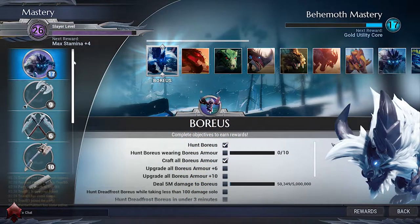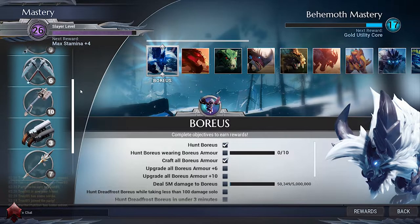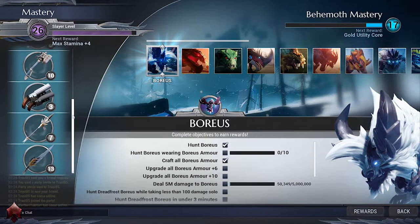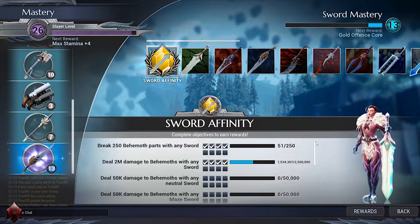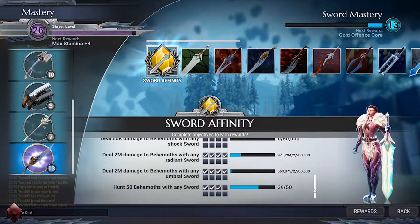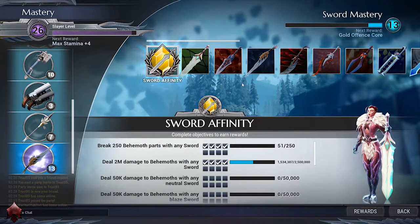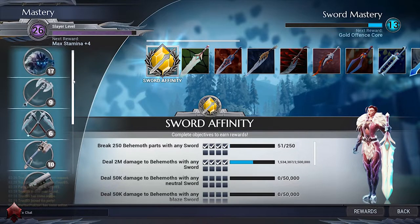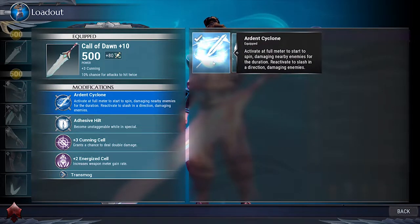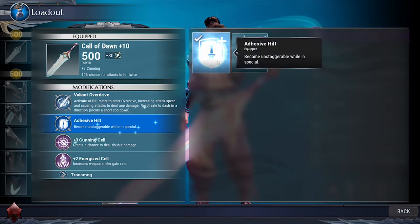The mastery system. Dauntless has a mastery system which has various different challenges and rewards. Weapons go up to mastery level 20, while slayer and behemoth mastery go up to level 50. Your slayer mastery is your overall progression, while your behemoth and weapon mastery is specific. There are challenges for using all different types of weapons, different elements of the same weapon, even defeating a behemoth while taking less than 100 damage solo. Masteries also unlock modifications for your weapons and armor, for example the option to change the special ability of your weapons. The cap of your weapon and armor power level will also increase.